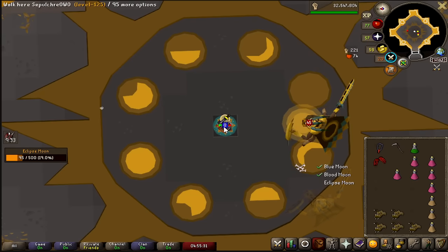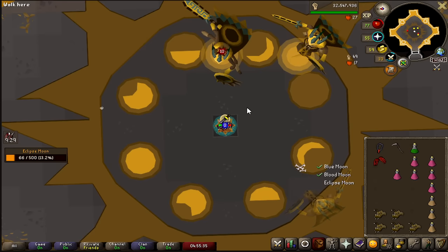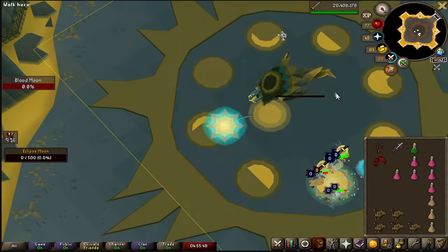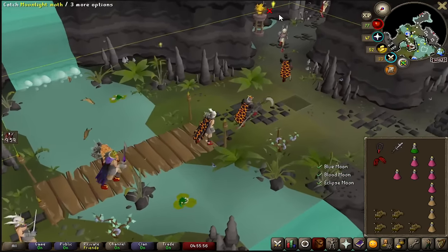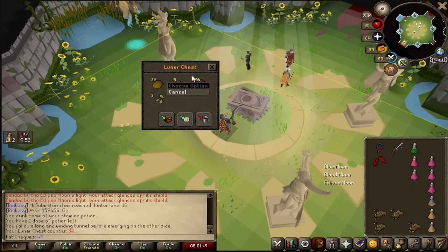The Blood Moon is weak to slash, Blue Moon is weak to crush, and the Eclipse Moon is weak to stab, which makes a lot of sense now because I could feel the difference at the time. One thing to note on the mirror phase on the Eclipse: the attack speed of the weapon doesn't matter and the scythe will only hit one damage splat. I think this boss is probably the easiest to kill if you get that phase in the middle — you just get free DPS, stand there and whack it with the BGS with basically no risk at all. KC 30 and I'm just not getting lucky.